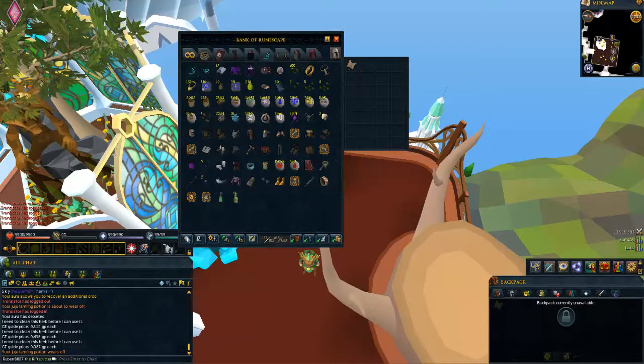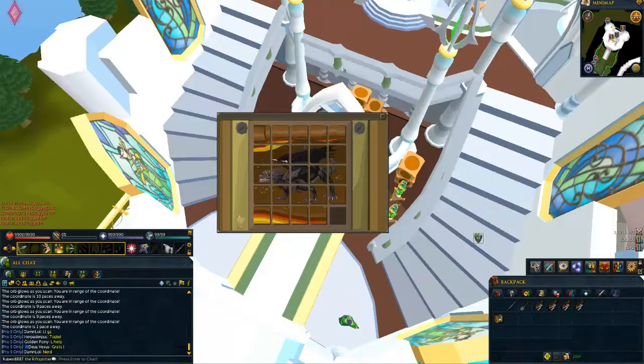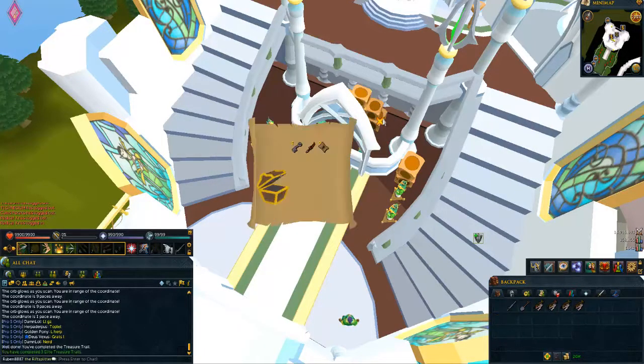I have an elite clue scroll in my bank so I'll quickly do that and show you the loot. Alright, I'm back with the elite clue scroll results — the tile movement sound is glitching as you can hear. This is gonna be the loots and it's gonna be bad. Why do I even do these? This is probably 100k, and this is like one coin, and that's like one coin as well, so probably around 100k total.